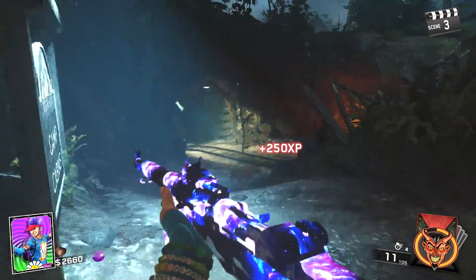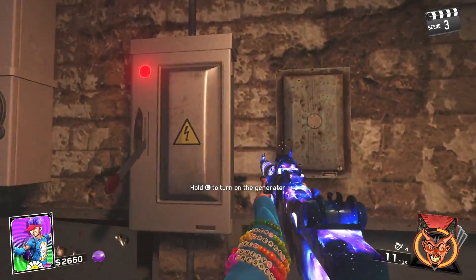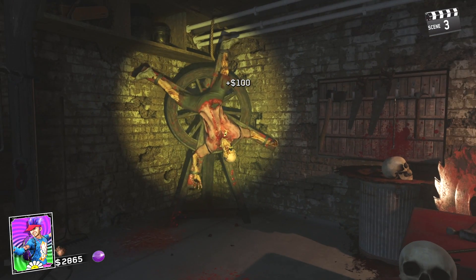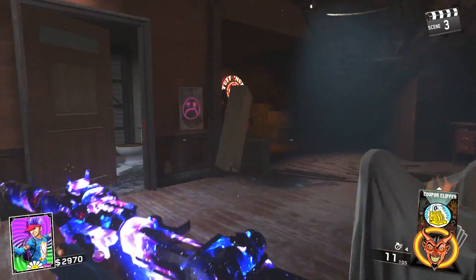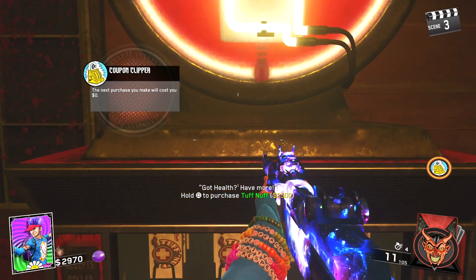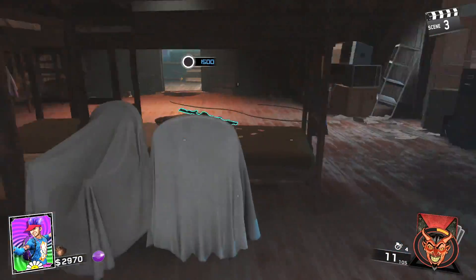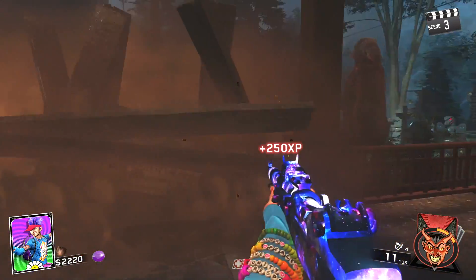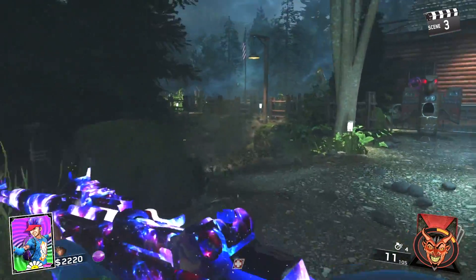Once you've used this card to its full effect, open up the doors leading to the mine. Flip on the power switch and play the knife game. This game is crucial for extra points and you want to hit at least 3 to 6 headshots. You can play this game on rounds 3, 4, and 5, potentially earning you 900 to 1800 cash. Next you want to run upstairs and buy Jug. I used the fortune card coupon clipper for this, but if you do not have this card, don't worry — I'll be covering how to get Jug without cards later in the video.